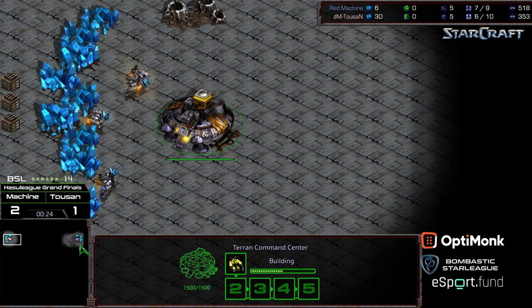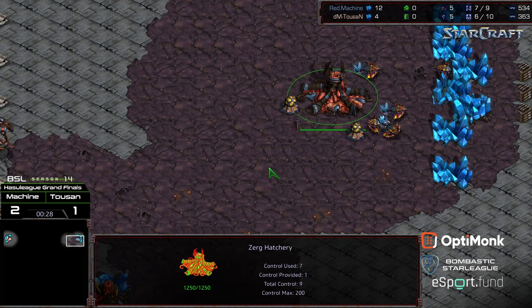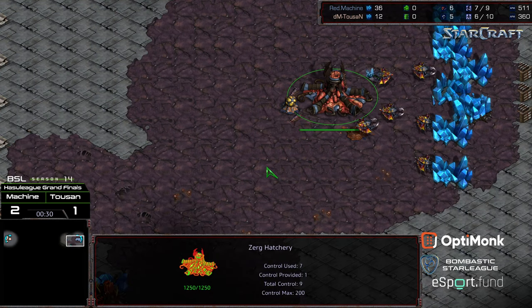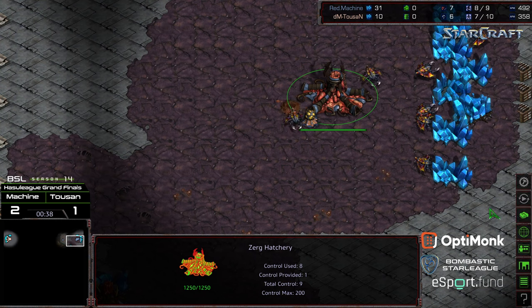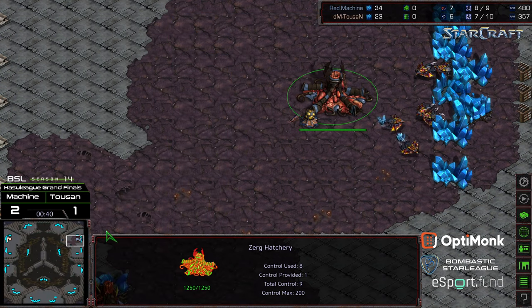Upper left hand corner we have Tucson starting as the Peach Terran, upper right hand corner we have Machine starting as the Grey Zerg. Tucson should show me up by sweeping the series from here on out. This is going to be on Turbine.